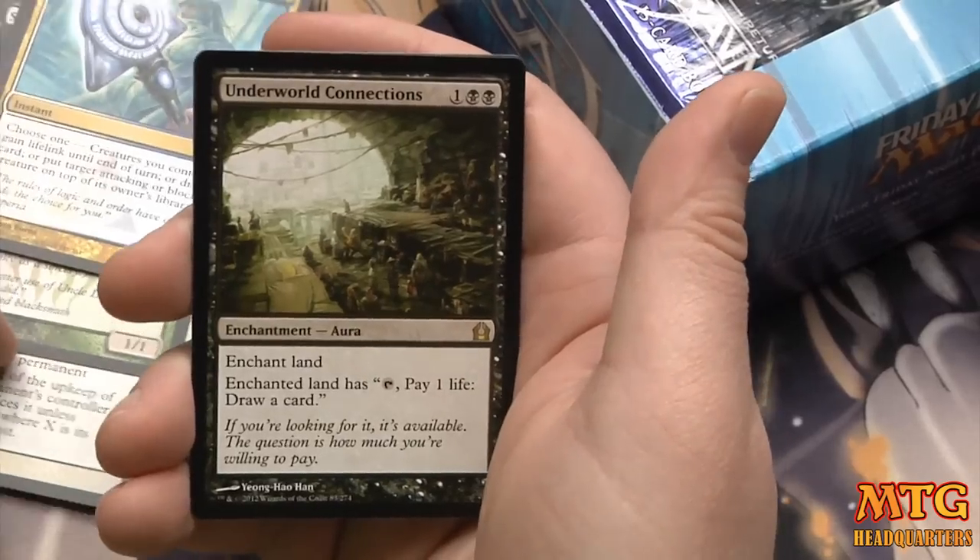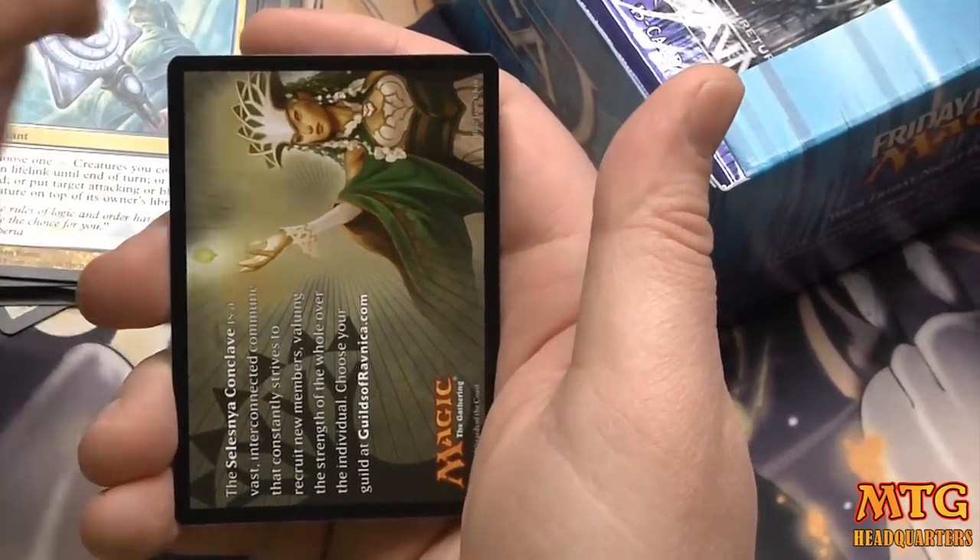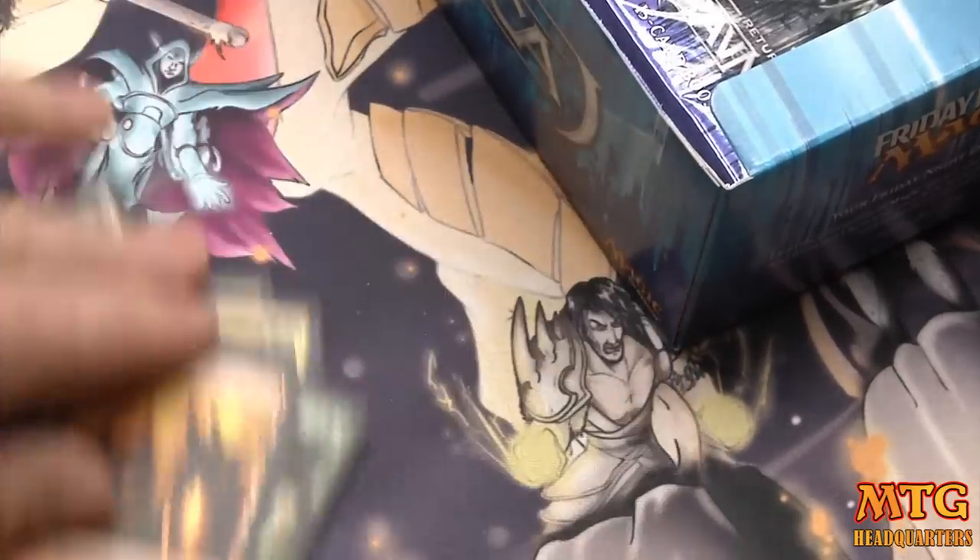Soul Tithe, Slitherhead, Zoria's Charm — I think we have a foil in this pack too. Underworld Connections — very solid, standard-played in Mono Black. Tap to pay one life and draw a card. No foils though.